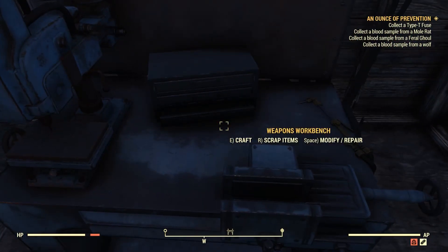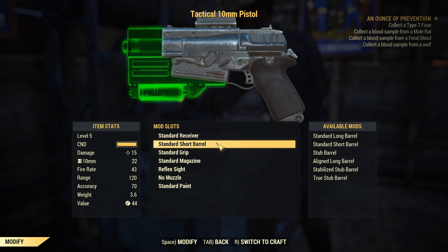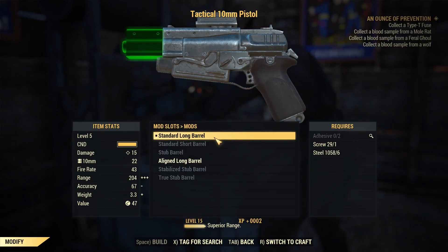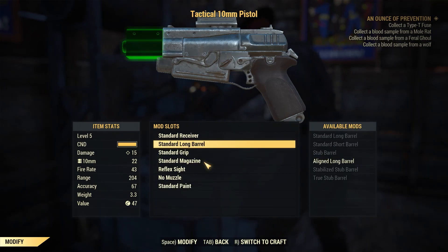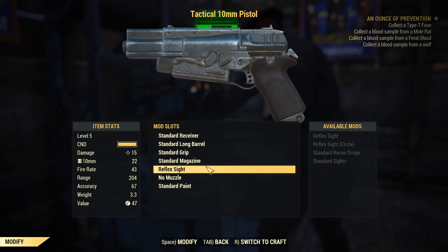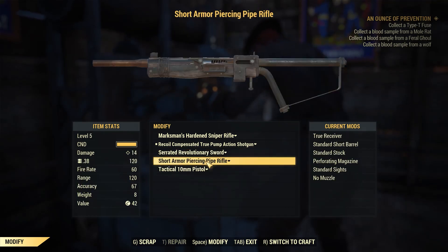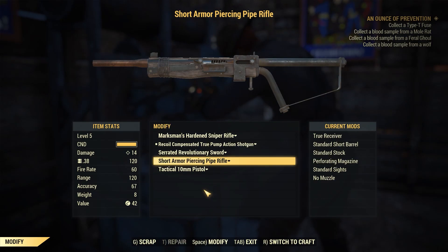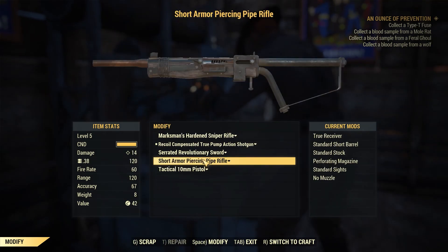Let's see if I can modify or repair any of my weapons. I want a long barrel on this one but I don't have the parts for it — oh well, at least I got something out of it. Anything I can do to the others? Standard short barrel — I want a long barrel really. So there's nothing else I can do here. Alright, let's get out of that.